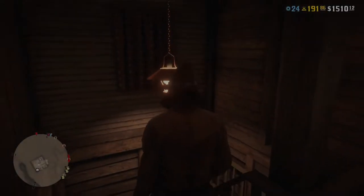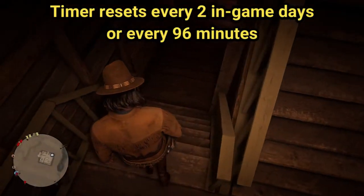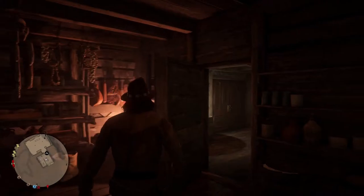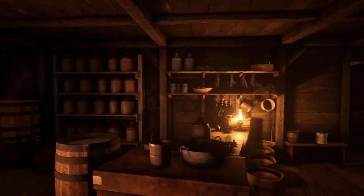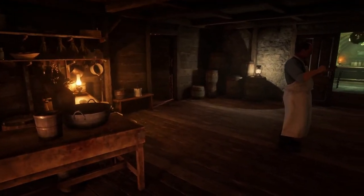Upon your return, always check the timer, as it resets every two in-game days or every 96 minutes. See what buyers are available, and if you have enough time to produce a flavored moonshine for one of today's requests — if all's good, produce it and sell it to that buyer.